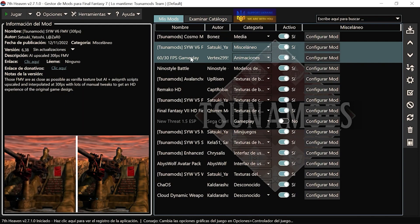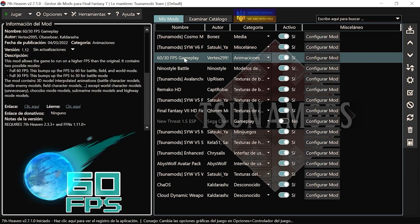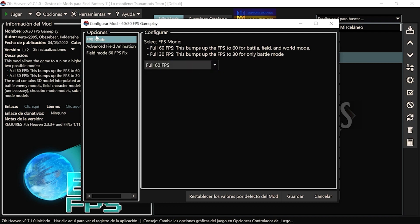Aquí es donde viene parte de la gran chicha: las opciones de 60 FPS. Si queréis jugar al juego en 60 FPS completo o a 30 FPS. Yo lo tengo puesto a 60 FPS. El vídeo que habéis visto al principio, antes de empezar, va a 60 FPS. Podéis ponerlo en original, en 30 o en 60. Yo lo he puesto en 60, una maravilla.